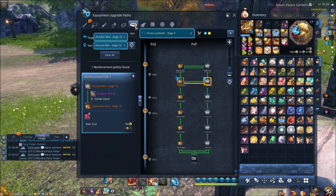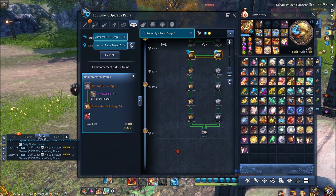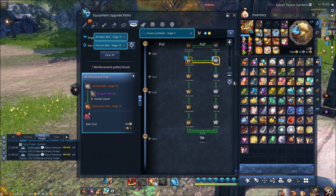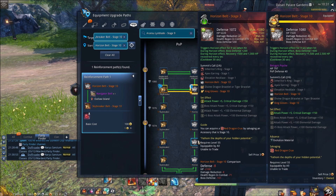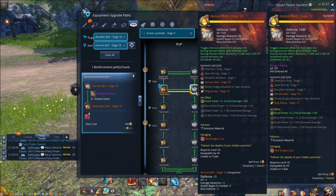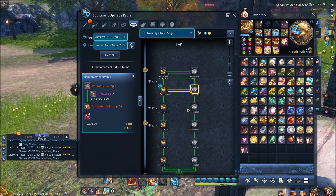Next up is the belt. Unlike the bracelet, it's actually probably one of the lowest priority items you can upgrade. You can literally keep it at stage 3 forever — do not worry about it. Whether you have the Horizon Belt, Skybreaker Belt, or even the Attorney Belt, just keep it at stage 3. You never want to upgrade this until it's literally the last item you need to upgrade. Upgrading to stage 10 is just not worth it for the defensive stuff it gives; the gold and materials are better spent on your weapon, bracelet, or earring.